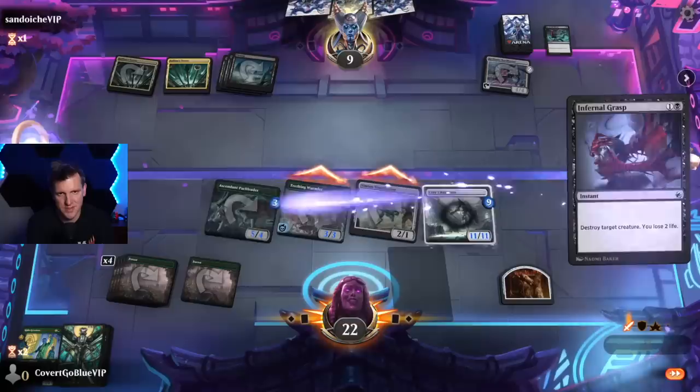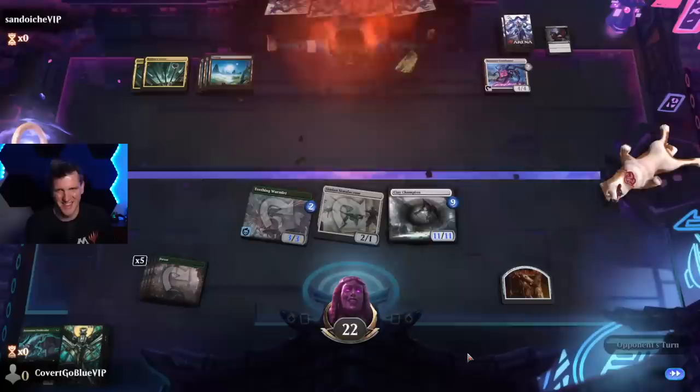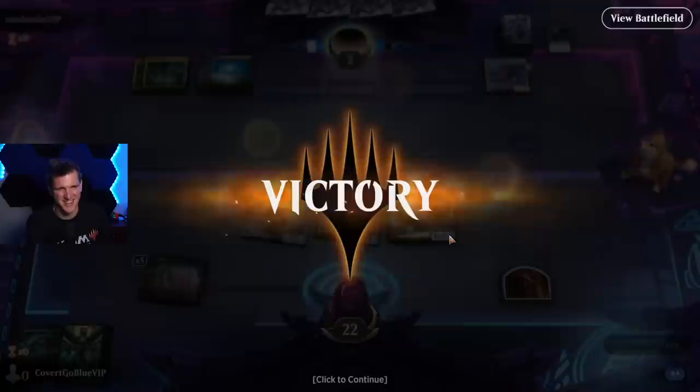The opponent needs to survive. Infernal Grasp — Doomblade tribal continuing its reign of terror, just all removal spells. Why do you even play other colors? I'm confused. Yes, we've defeated mono removal spells — impressive for a green deck!